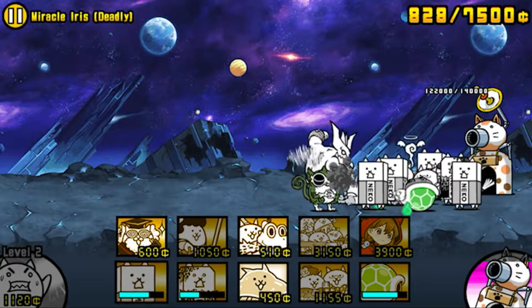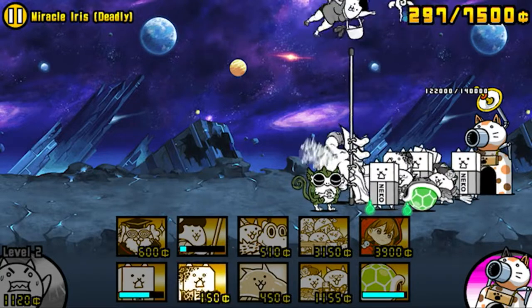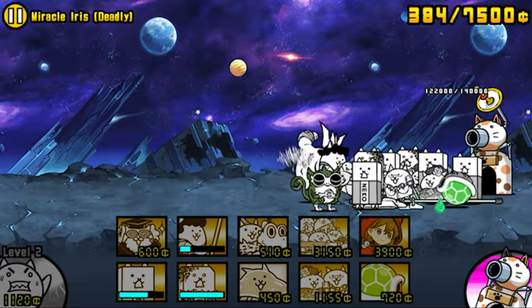So yeah, that sums up Cats in the Cradle. Great Uber, very fun to use in my opinion, and stays relevant throughout most of the game as a good tanker and overall DPS frontliner unit.